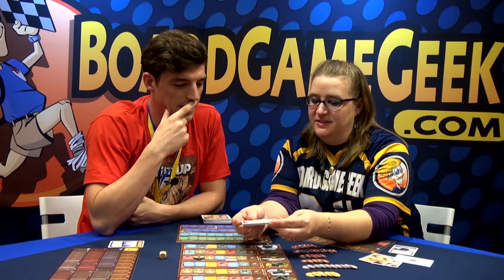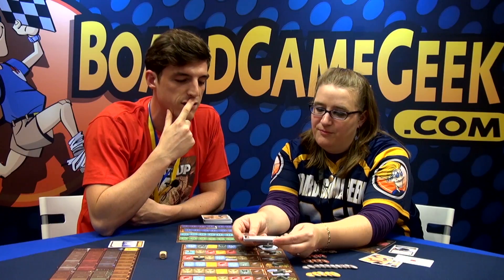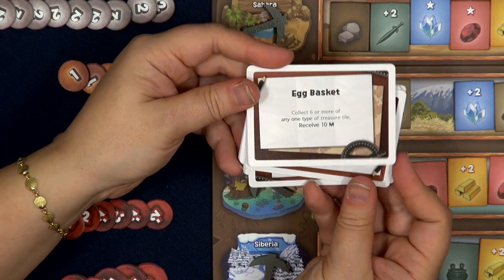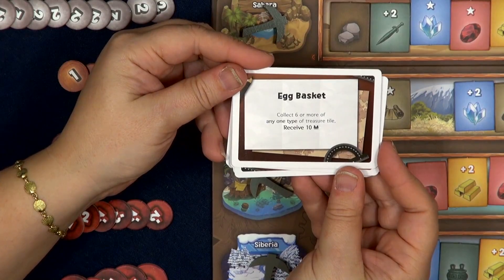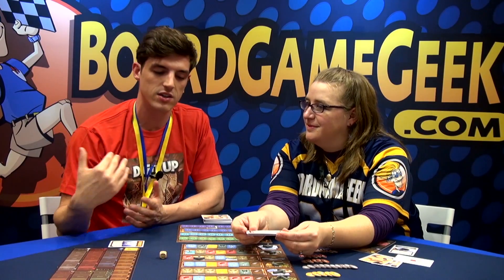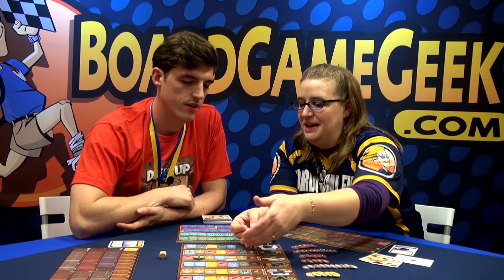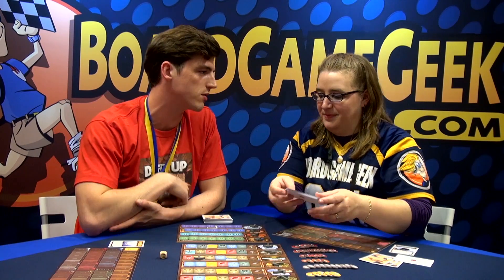Let's look at some mission cards. Every time you abandon a dig site, close the dig site, you receive seven million. Egg basket: collect six or more of any one type of treasure tile, receive ten million. So these are giving us goals that we can use to try and figure out which tiles we want to go after. Abandoning a dig site would be using up all the tiles and closing it down.